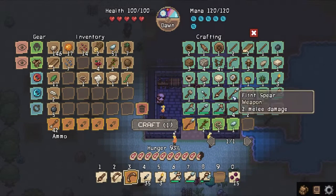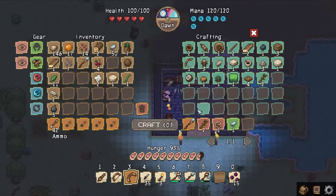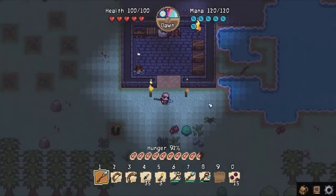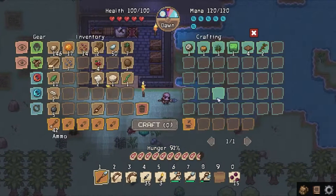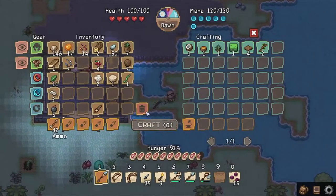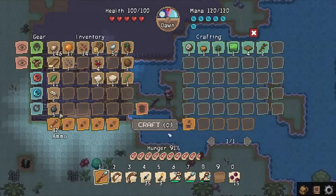Looks like we have a spear and some other weapons we can make. The spear might be a better hunting weapon. I don't think we'd be needing the sword anymore, so we'll leave it out here. Actually, we can throw the sword away.